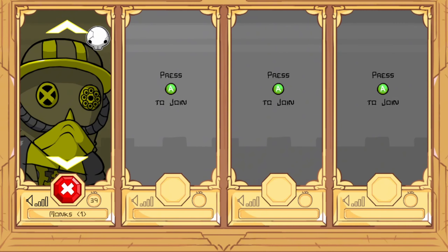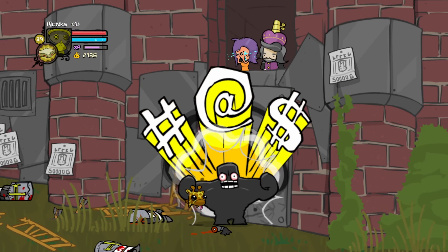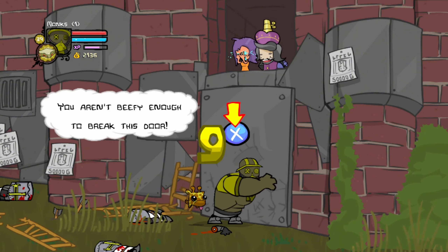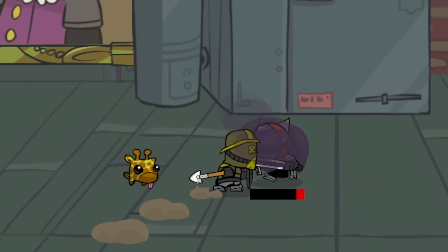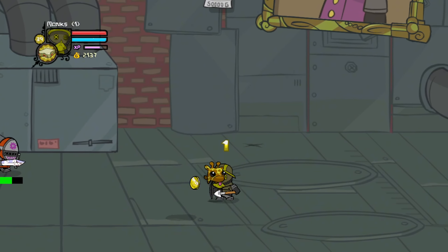The first character I'm going to be testing out is this Gas Mask guy. I'm not really sure what his actual name is, but I'm just going to be referring to him as Gas Mask guy — that's pretty much his new name. Let's test out his magic.